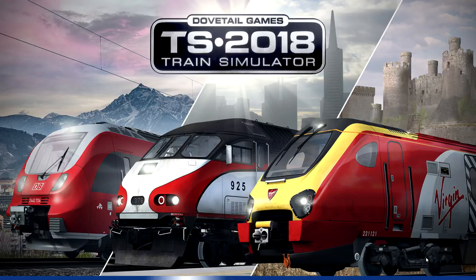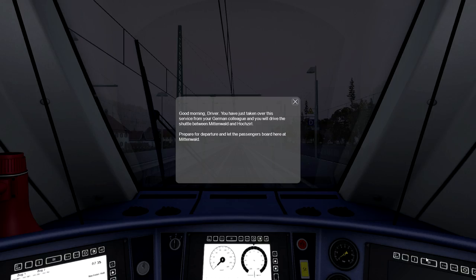I'll cut the rest of the load screen out because it takes a little bit of time and I'll be back shortly. Alright - good morning driver. You have just taken over this service from your German colleague and will drive the shuttle between Mittenwald and Horsdal. Prepare for departure and let the passengers board here at Mittenwald.